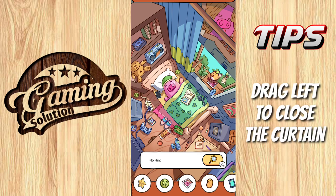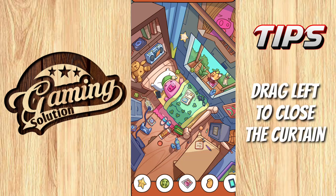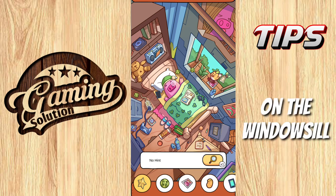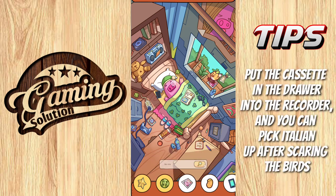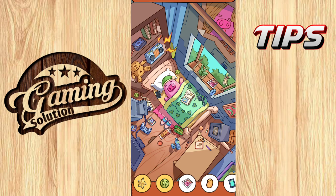First one is the star — drag right to close the curtain and clutch the star. The wall item is on the windowsill. Put the cassette in the drawer into the recorder and you can pick the subject up after scaring the bird.